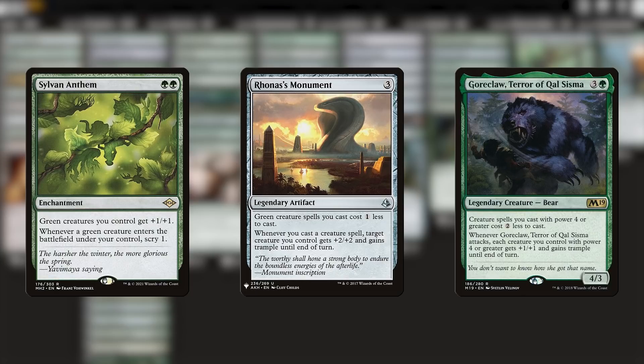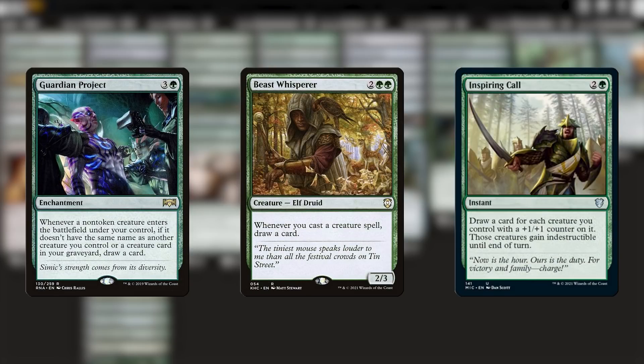A two mana commander can be pretty fierce early game, and this gives it a nice final push. We also have to address the card advantage in this deck. Casting tons of small creatures means we need good card flow. Even though it's not a bear, Beast Whisperer is clutch here. Without enough card advantage, our tiny creatures won't be able to make it through a lengthy game of EDH.